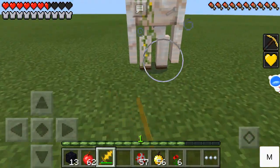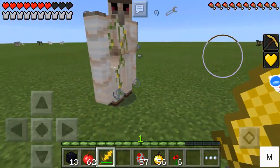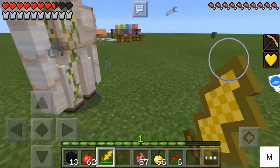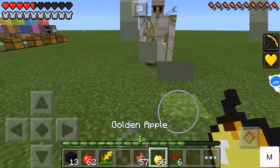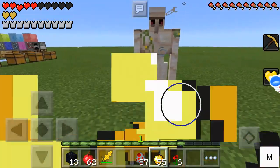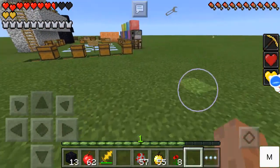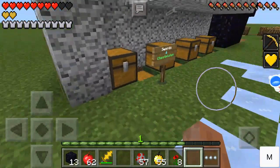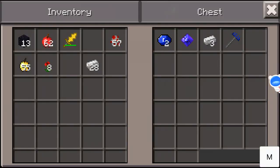Last but not least, for lapis lazuli, we have the farmer's magic rake — two lapis lazuli gems, a gem of water breathing, and three iron ingots.